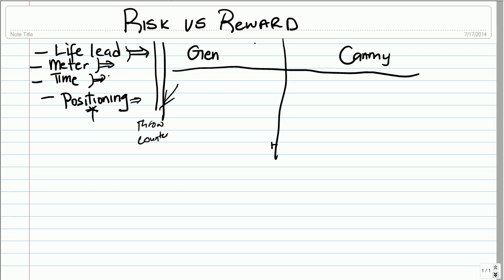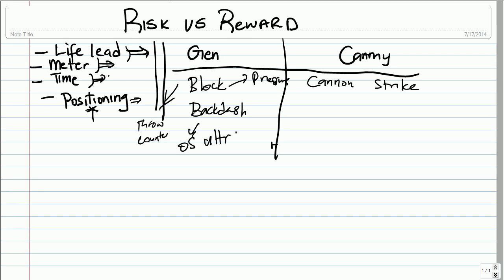Now let's consider what the scenarios would be like if Gen has meter and Cammy has meter and ultra as well. So we have cannon strike, cannon strike again. If I block, same as before — I leave myself open to pressure. If I backdash this time, she can OS ultra, which would be very bad.